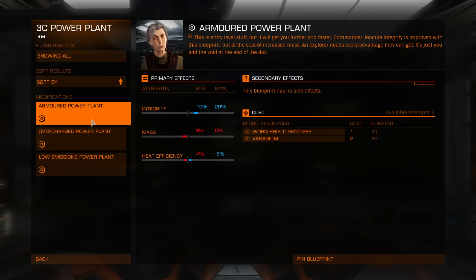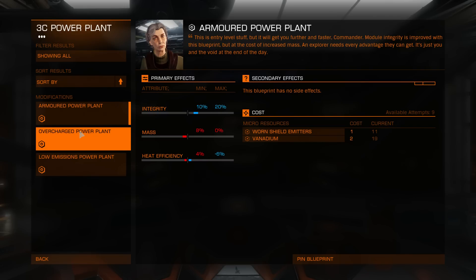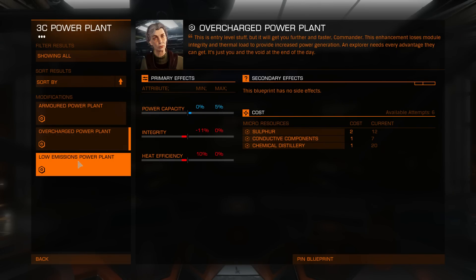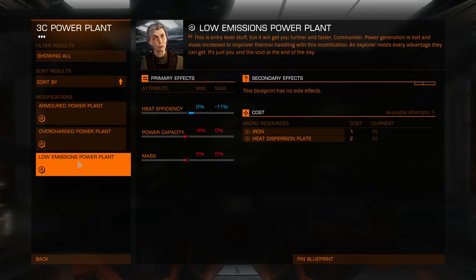Only grade 1 power plants, which is a shame. Armored power plant improves integrity at the expense of mass, and if you're lucky, heat efficiency. Overcharged increases power capacity. Low emissions power plant decreases heat efficiency, which is good for silent runners, but not grade 1.